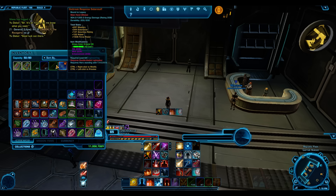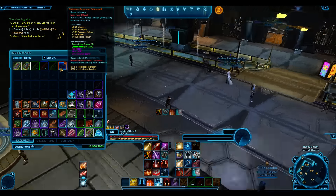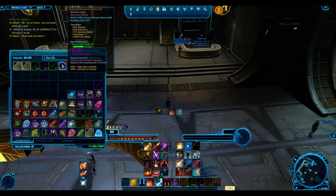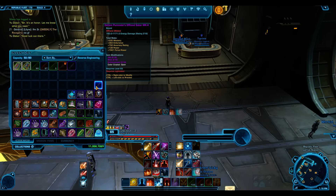That's how to easily get a 208 main hand. As you can see, it's 208 and you can slot it into a legacy bound item and send it to an alt. You don't have to use the legacy bound item obviously, but it's useful if you're doing this on an alt. I did try it with the 216 but it was bound, so I'll have to give that to my Marauder.